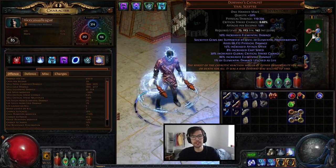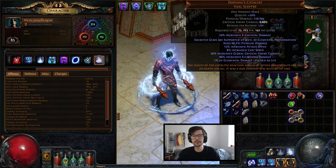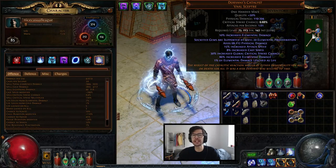In today's video — the promised video — the cold snapper guide, where we try and freeze as much as possible and benefit from the new skill tree in 1.3, where we get all that juicy elemental damage.